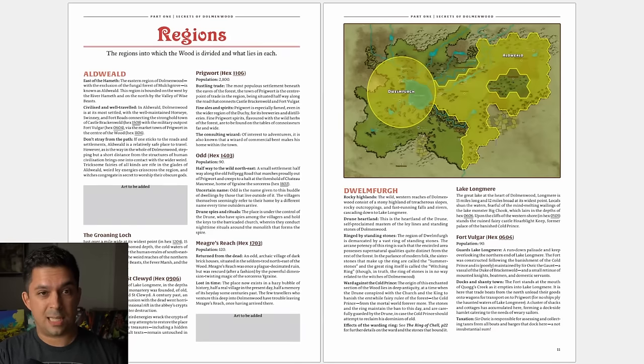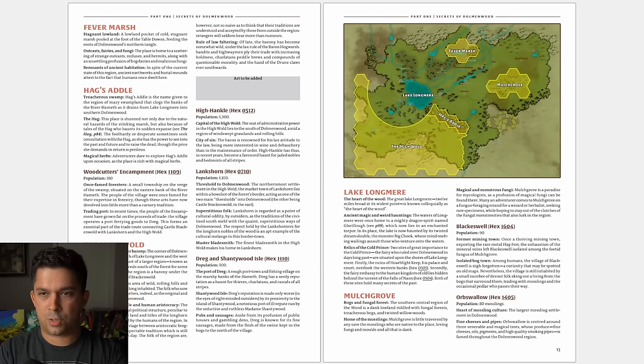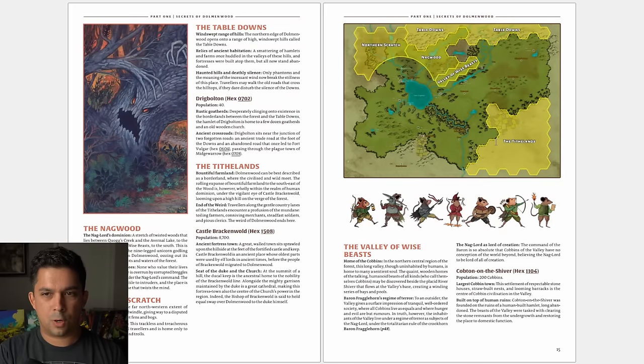The campaign book divides the whole forest into regions. We have, for example, the Aldweald, the Dwellmferg — each marked on the map. There's also Fevermarsh, the Highwold, and the Mulchgrove. Each of these sections has its own particular history and vibe.